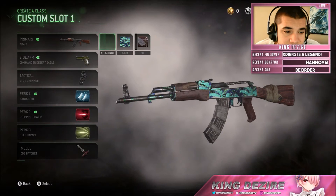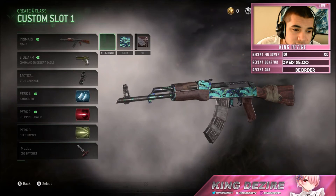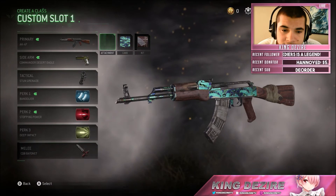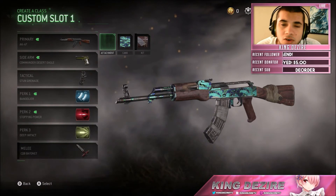In my opinion guys, I would definitely recommend just the stock AK-47, but if you decide to go with an attachment I would definitely recommend the suppressor. The stock AK-47 is amazing — it can get the job done for you on almost all maps. It works on super long range routes, works on super short range maps. It is just overall a beauty of a gun.